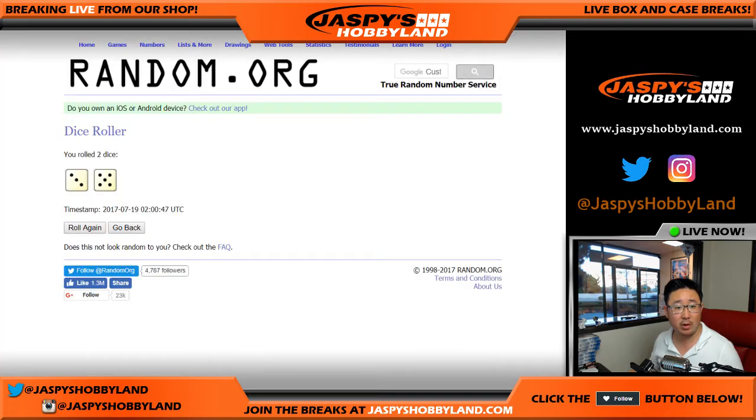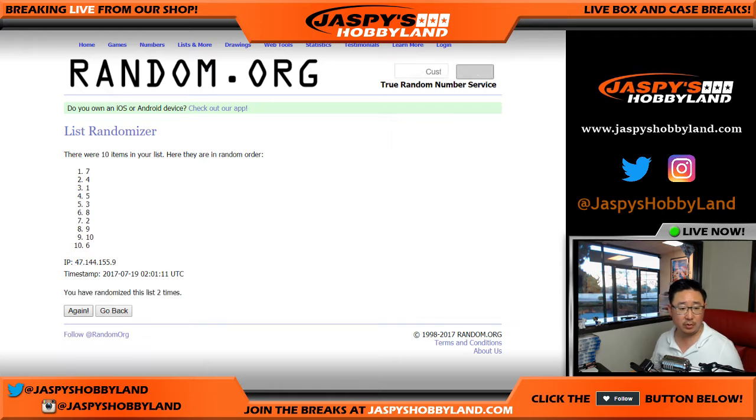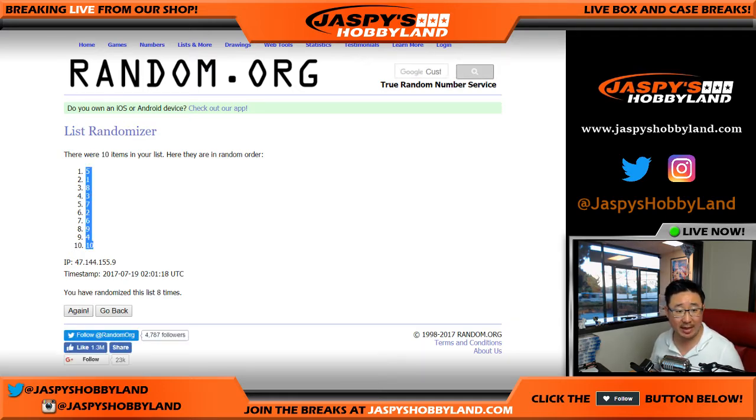Then we'll go eight times with the pack numbers: one, two, three, four, five, six, seven, and the eighth and final time. Pack five on top, pack ten on the bottom.